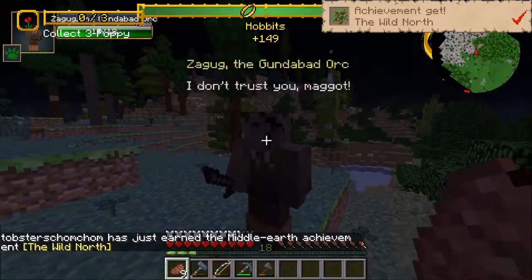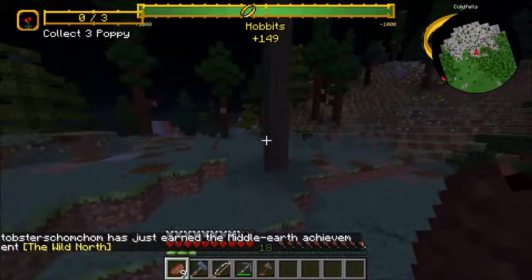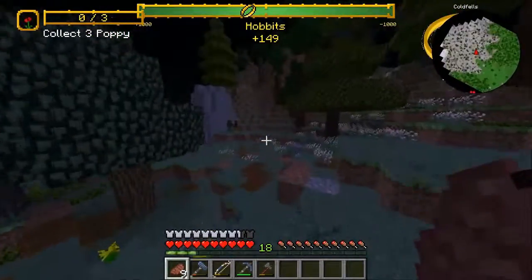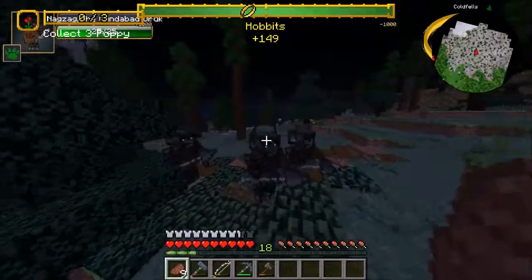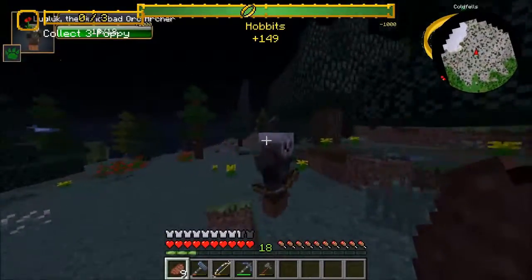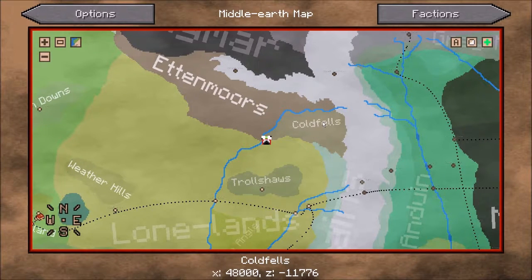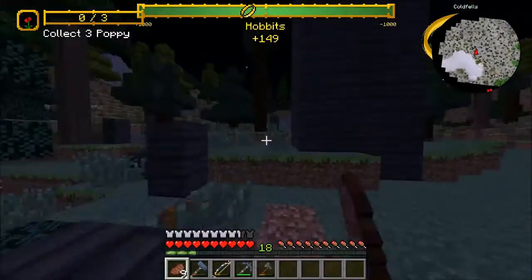We are here! Hello, Zagog. We are here. What achievement was that? 'The Wild North.' So we probably just want to have a bit of a run around. There's not much here — I mean, there is stuff here, but there's a lot of the same stuff all over the place. A lot of the stuff we're seeing here will be seen all around the place. And these are all Uruks now, so we are slightly more scared. There aren't actually any roads up here, either. We've got this lovely Angmar brick, as well.